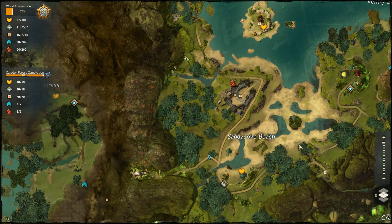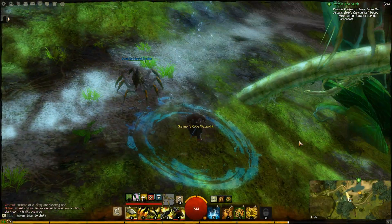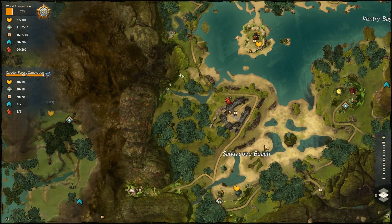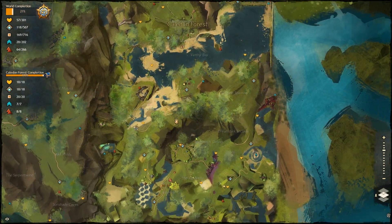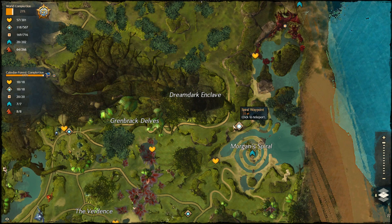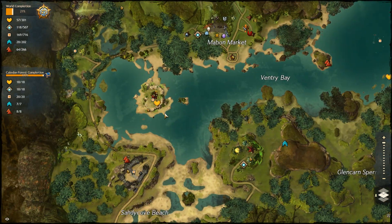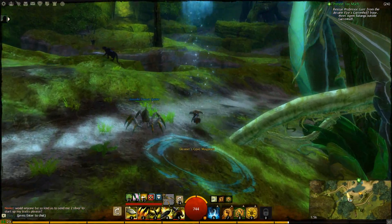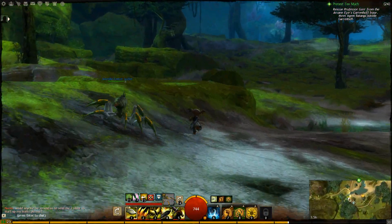Hello! We are here in Caladon Forest. I've got this zone 100% complete — or so I thought! I've been told there is a jumping puzzle here that I don't have. There's one at Morgan Spiral, which I'm not sure I've uploaded yet — it's a very simple one. I've been told there is a not-so-simple one in this area, and I'm surprised I didn't see it. I can usually spot these things a mile off, so let's go and see if we can find it.